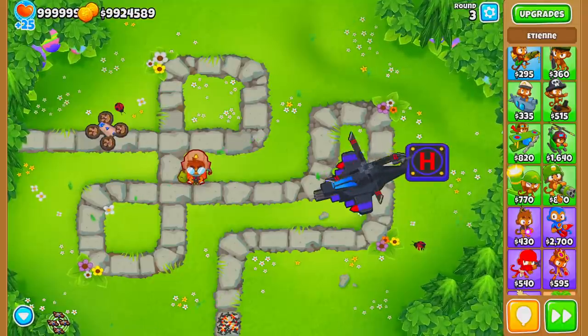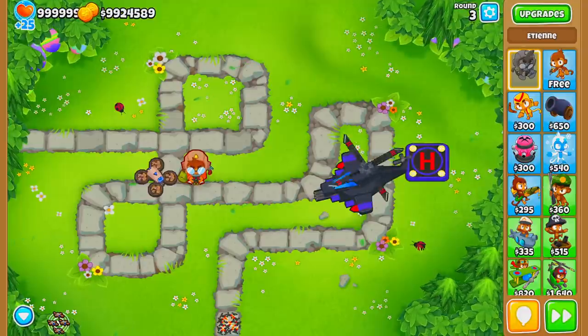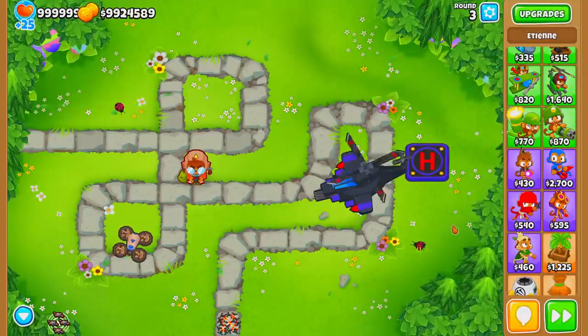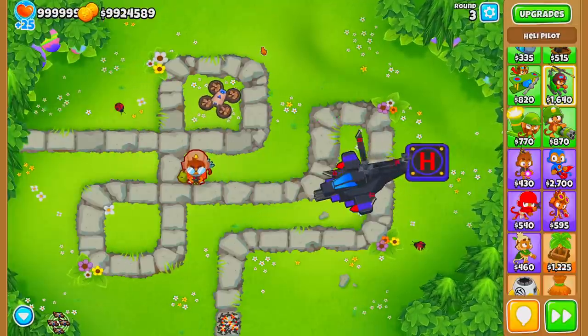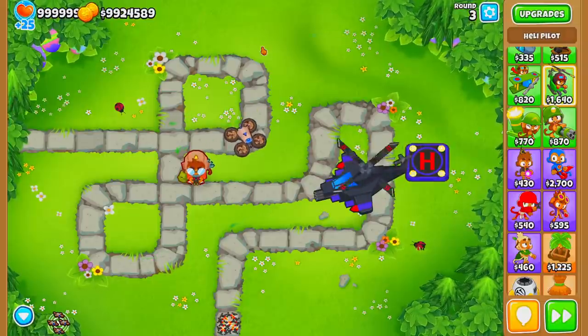It doesn't really matter how you start the strategy — you can start with a Dart Monkey, Monkey Ace, or Ninja Monkey. The main thing to remember is you need to have the Apache Dart Ship ready for round 63, so that gives you plenty of rounds to work with as long as you have enough money.